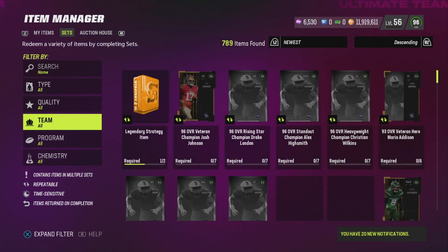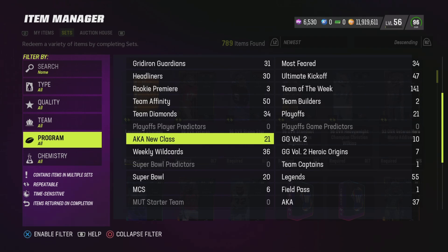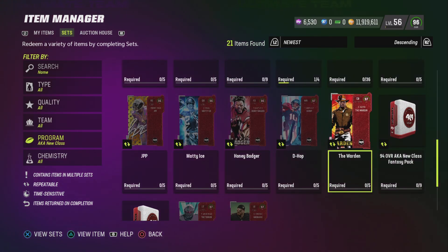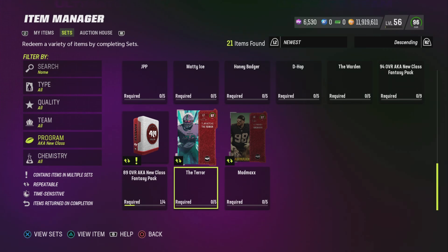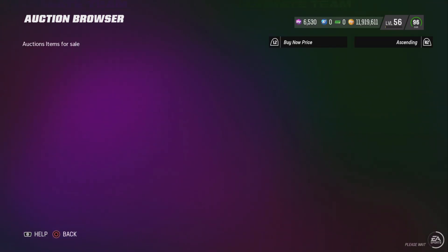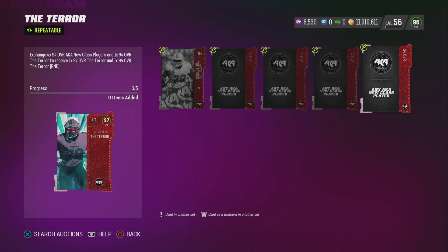Now let's talk about if you guys are in a decent situation financially in Madden and want to keep adding to your coin stack. This is still a great opportunity — it's the AKA New Class promo. Any one of these 97s, you can come in and randomly check if any are profitable. Your most common one for profit is Tyran Armstead — it won't be profitable every second, but there will be times this card is incredibly overpriced. His set costs about 800k to build, and sometimes this card sells for 900k, so you could make 40k or more depending on how inflated the price is.